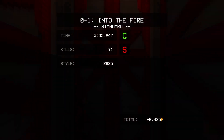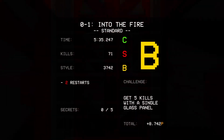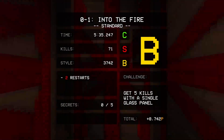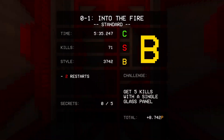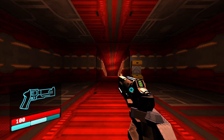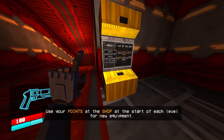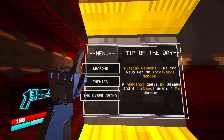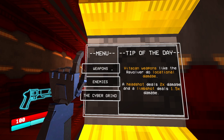Five minutes! Kills: S tier! C tier for my time, style B. I know I've died a lot. Secrets? It is a copy of Doom — you're a robot and not a sentinel god. Get five kills with a single glass pane — did I do that? Tip of the day: hitscan weapons like the revolver do location damage. A headshot deals two times damage, and a limb shot deals 1.5x damage.